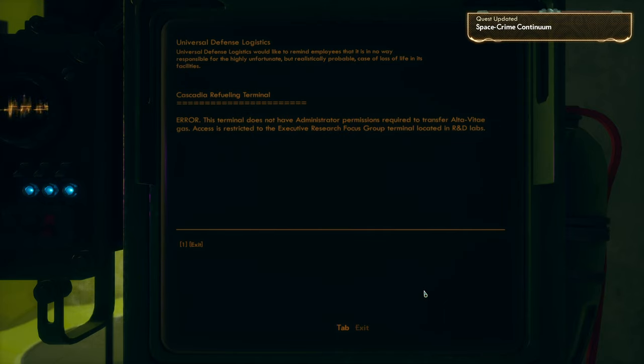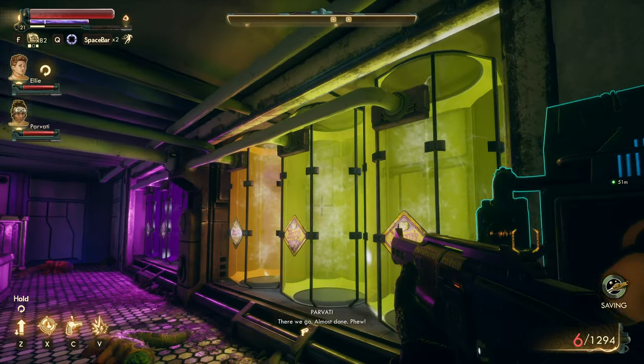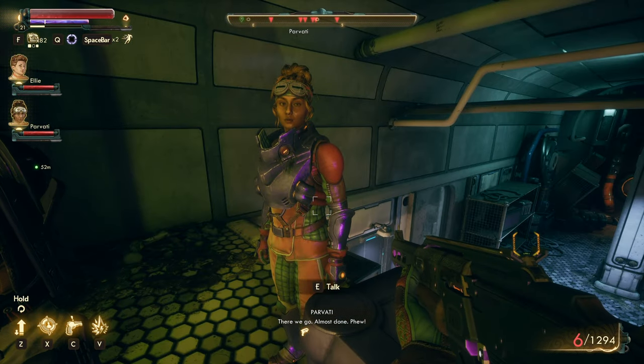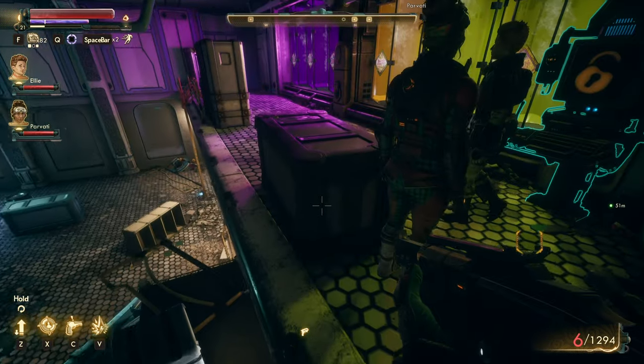Oh god, wait — Error. This terminal does not have administrator permissions required to transfer the Alta Vitae gas. Access is restricted to the Executive Research Focus Group terminal located in R&D Labs. Whoops! I guess we'll have to go there then. Almost done! Well, I guess we'll have to go down there — looking at all the enemies over there. Sheesh.